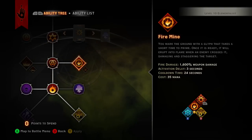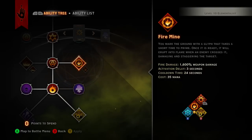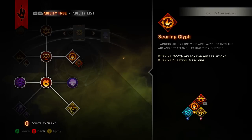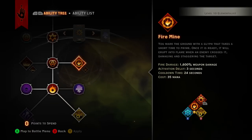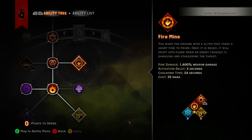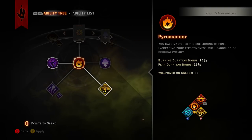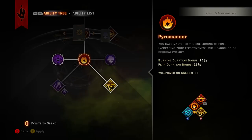Fire mine already hits at 1600% weapon damage. Keep in mind there's a three-second activation delay, so plant it in time so enemies walk over it and boom — it hits them. The burning damage is 200% weapon damage per second for eight seconds, which is another 1600% total, making it 3200% damage in that eight-second window. That's a massive amount of damage. Then grab pyromancer for the 25% burning duration bonus, death siphon to keep you alive as a mage, and then firestorm.